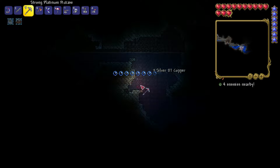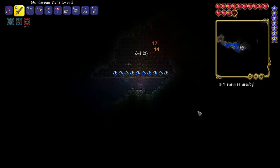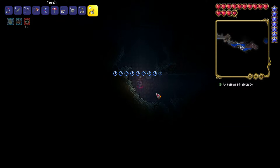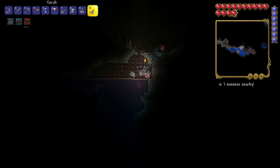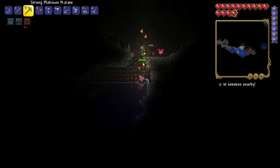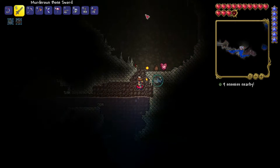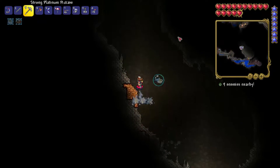Heart! There's some topaz up here too. Why do I have blindness? There it is — got it. Got to take care of that skeleton. Oh, there's like nothing up there. Another worm. Five hearts away from max health.